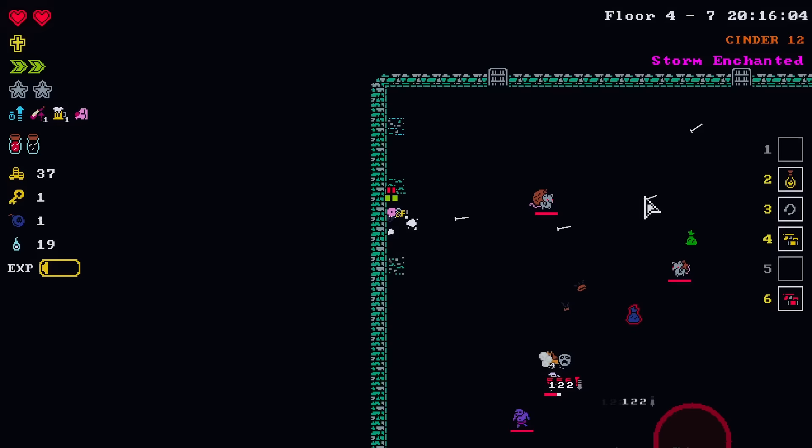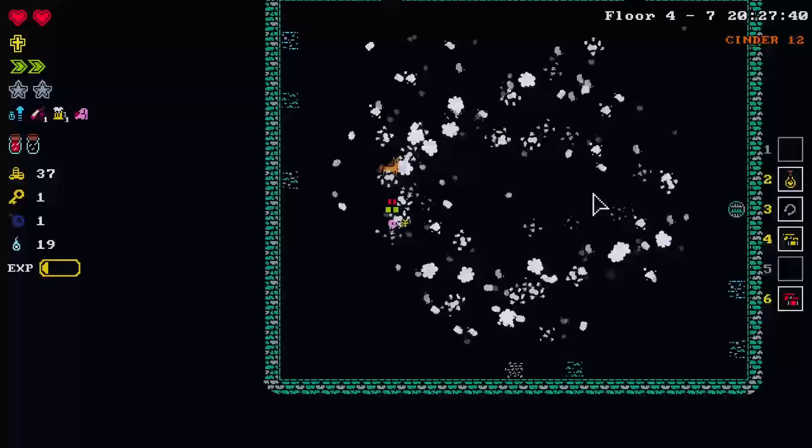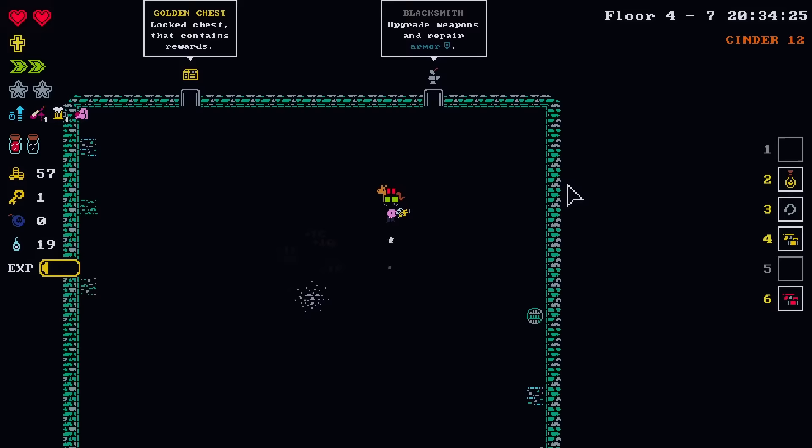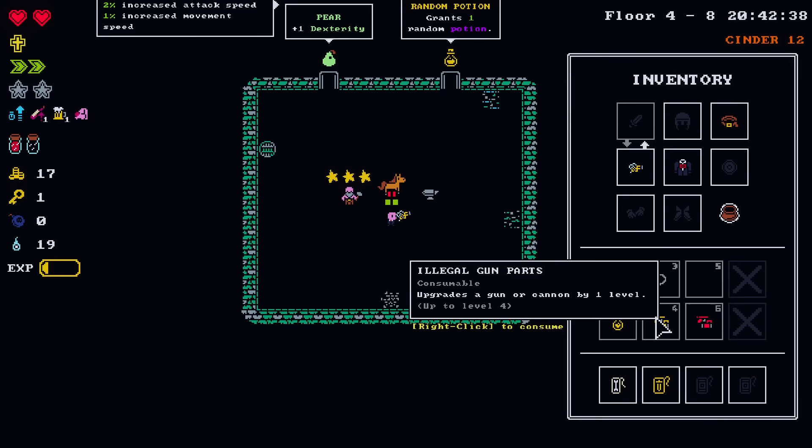Poison the things. And then every four seconds your poison gets stronger. And there's the blacksmith right there. So let's find out some things — that gets you to three, and that gets you to four. It doesn't upgrade unless it is at four without the hero charm. So we learned that.